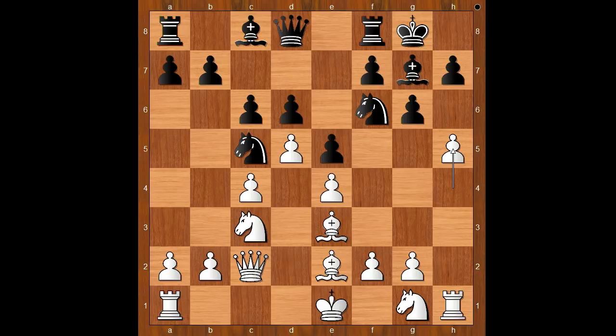h5. Let's take it back — if gxh5, then Bxh5. And if Nxh5, Rxh5. This position is better for white. Back to our game.